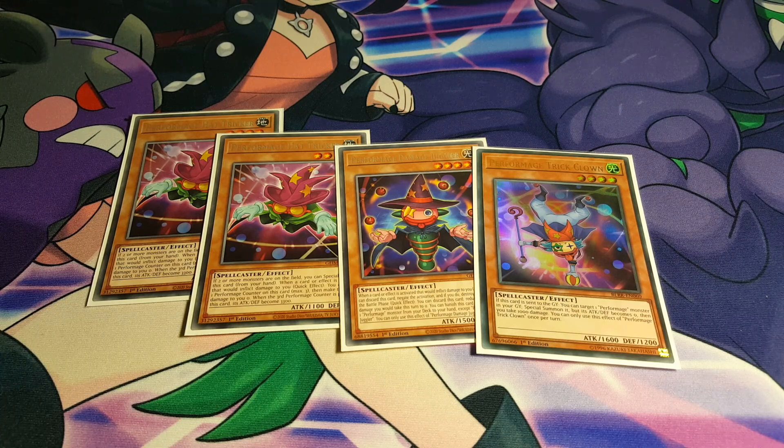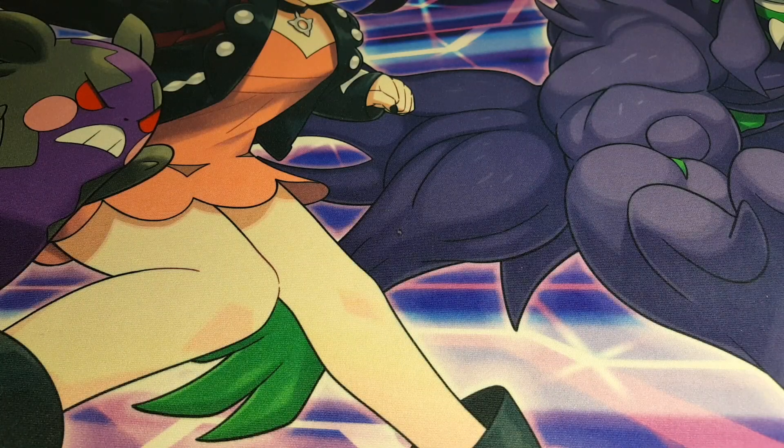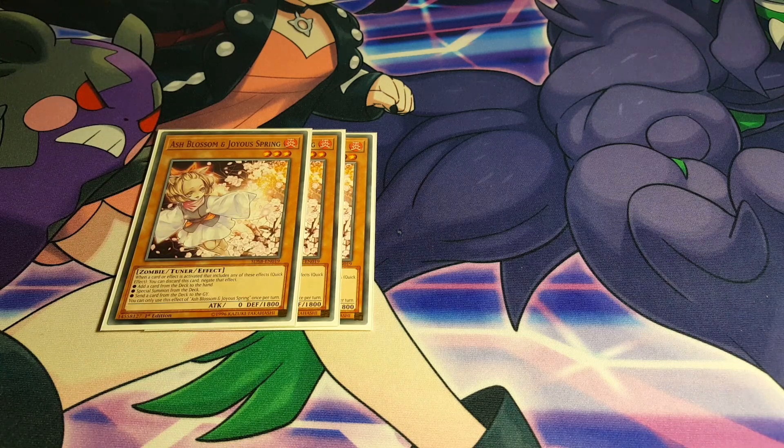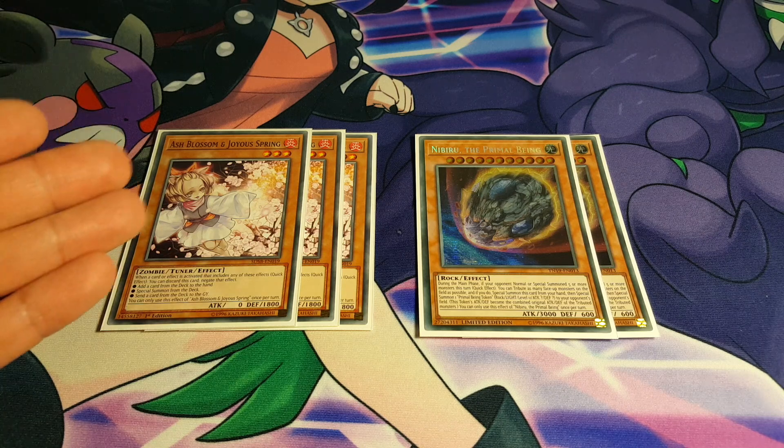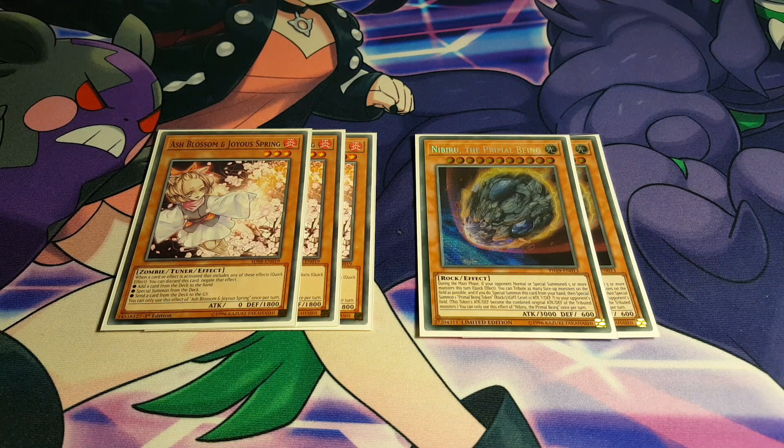The Performage engine is definitely really fantastic. Now for a bit of hand traps to at least disrupt the opponent, we are going to be playing 3 copies of Ash Blossom and also 2 copies of Nibiru. Both are really amazing cards, they definitely help disrupt the opponent a lot. If you actually want to play Effect Veiler instead, you could definitely do so. Take out the Ash or the Nibiru and put in 3 copies of Effect Veiler. Effect Veiler is so crucial in this deck because it is actually a Spellcaster as well, so you're actually allowed to combo off with the Endymion if you would like to do that.